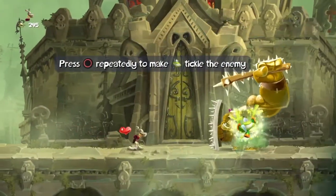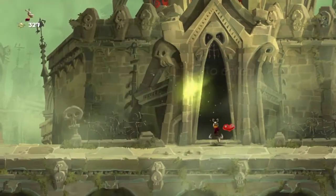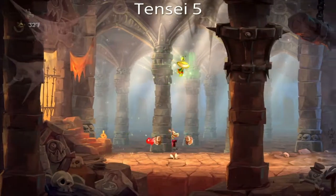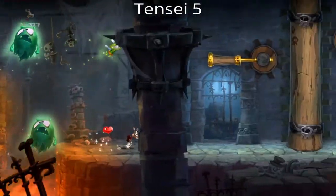Alright, so we have this guy — just repeatedly press circle like the instructions say, and we're hurrying the castle. I've already lost count of how many Teensies we already got, but yeah, let's just continue on.